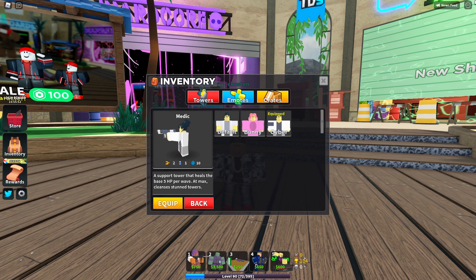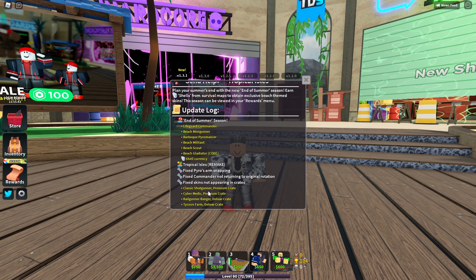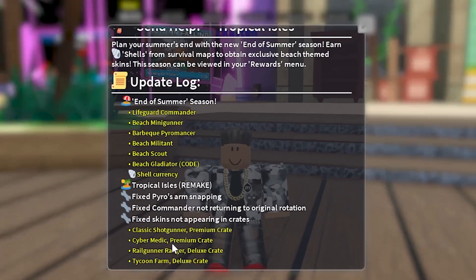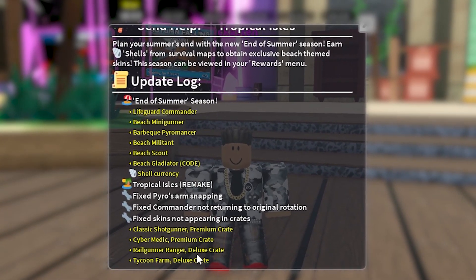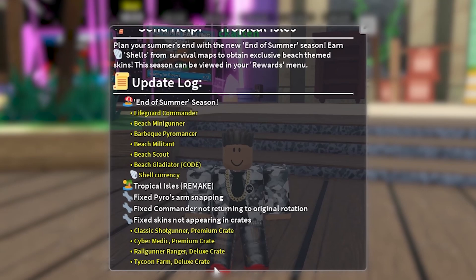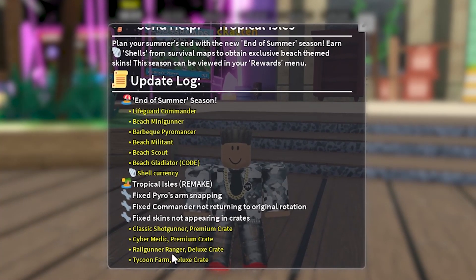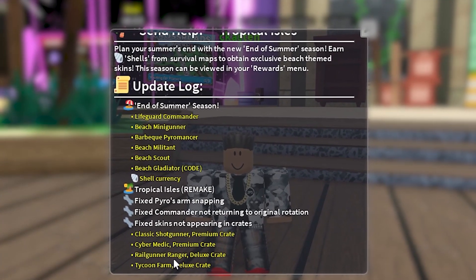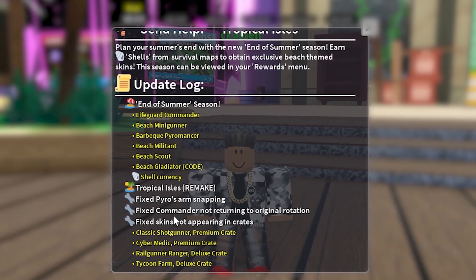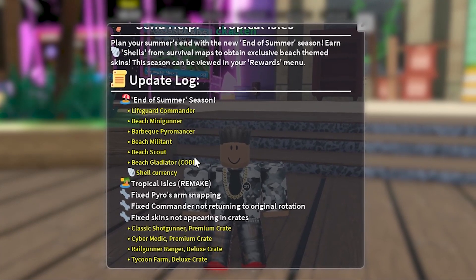In the patch notes - you can scroll down - they did add another premium crate skin and another deluxe crate skin, and they brought back the tycoon farm. They also have the classic shotgunner, which is a really cool skin, and the railgun ranger. So I'm going to buy four more crates.